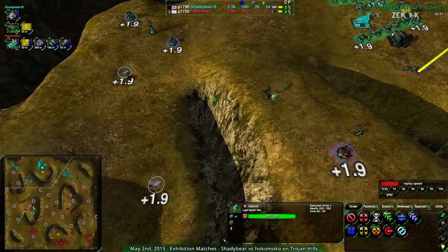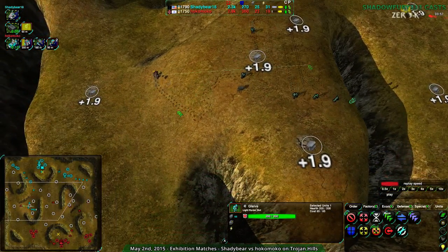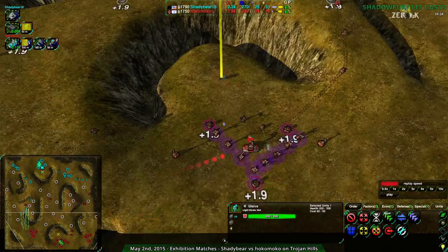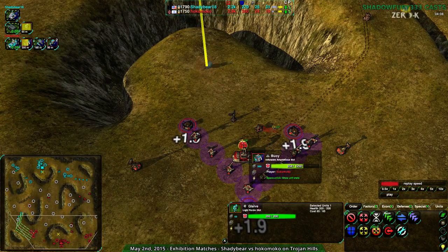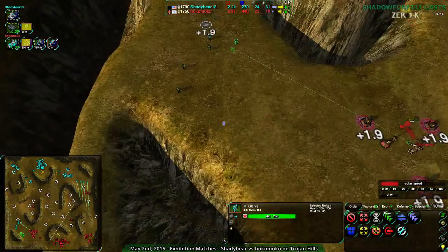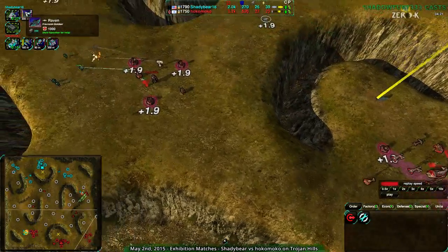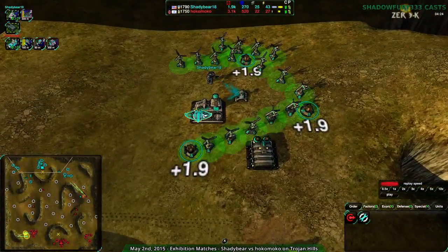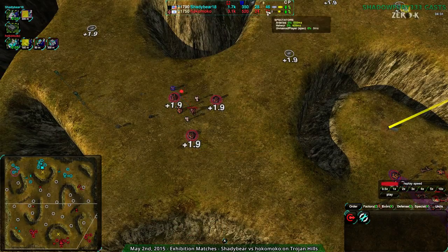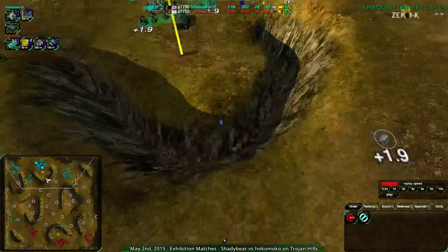At this point, Shady Bear going for air has quite the advantage — they've taken a lot more territory. I should say Shady Bear's going for air. They've taken a lot more territory, less damage overall. Hokomoko with a few units around. I am surprised they haven't gone for Scallops — Scallops would basically be the answer to this situation, but they haven't built any. Shady Bear going for the Raven. I think they want to end this — get three or four Ravens, probably take out the Commander. That'll severely weaken the economy. At this point, with plus 24 metal, that's a sixth of the economy that would go down right away killing the Commander.